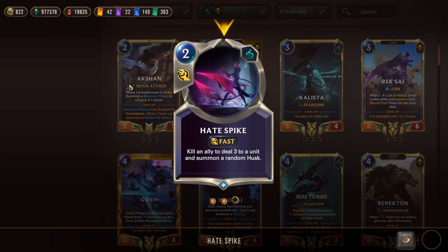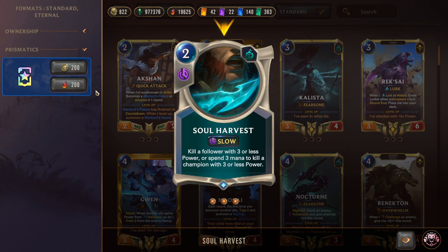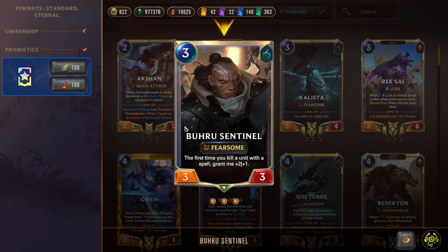Triple Glimpse Beyond is a two-mana fast speed spell: kill an ally to draw two. Use it reactively when the opponent targets your unit with removal — Glimpse resolves first, turning a unit that was going to die into two more resources. Double Hate Spike kills an ally to deal three damage to a unit and summon a random Husk — a 0/1 that absorbs keywords from allies played on it. Three damage removal hits lots of targets. Triple Soul Harvest kills a follower with three or less power, or spend one more mana to kill a champion with three or less power.